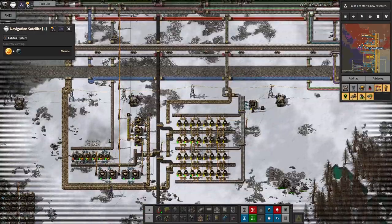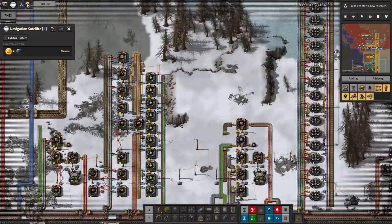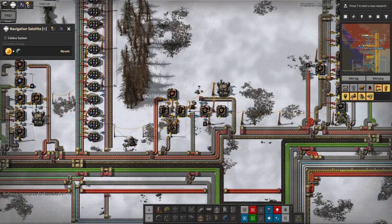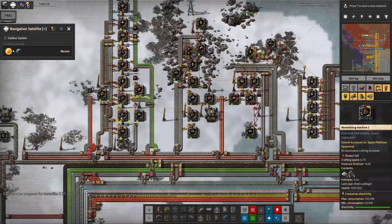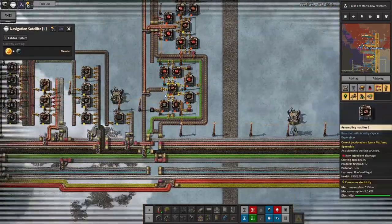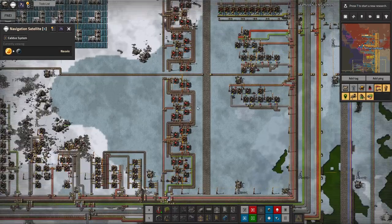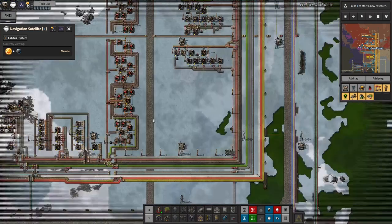Along here there's a small facility making stone bricks — blimey, this is still running off the stone furnaces, that shows how old it is. Then along here is green science, where we used to do all the ground-based research. I'm making steel furnaces, medium power poles, train stuff, plumbing stuff, and grey science. I used to make red circuits here but I've since dropped in a belt pulling them straight off the train. This area has just languished — it just doesn't seem worth ripping out all these machines even though they're not doing anything anymore.